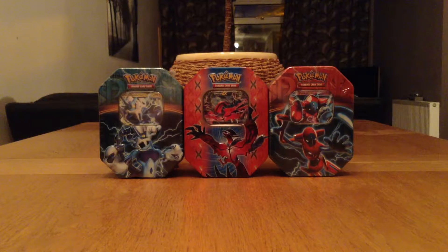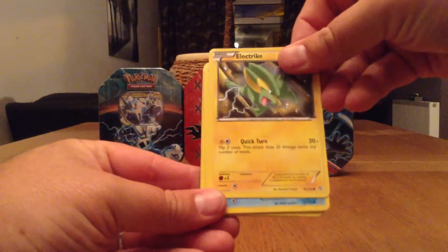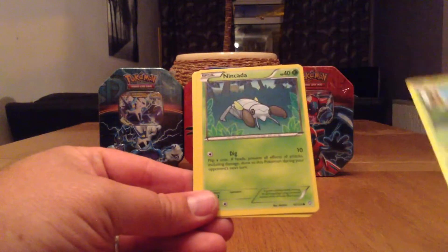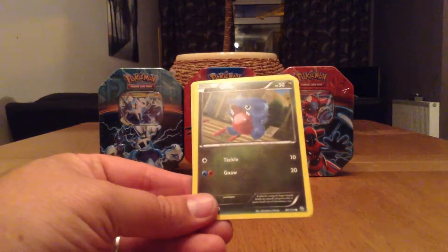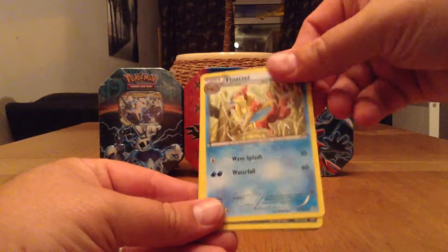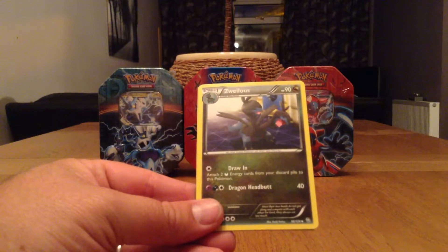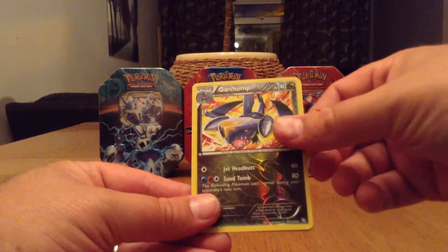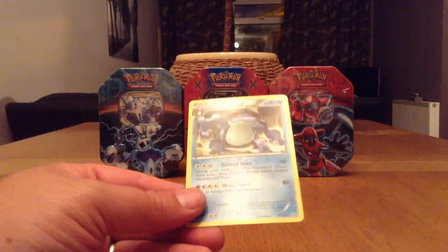Now we're going onto our Dragon's Exalted pack. Online Code. Electric, Poisel, Wurmple, Nincada, Gibell, Roselaide, Floatzl. A Reverse Holo is a Rare Card — it's a Garchomp — and the Rare is a non-foil Seismitoad.